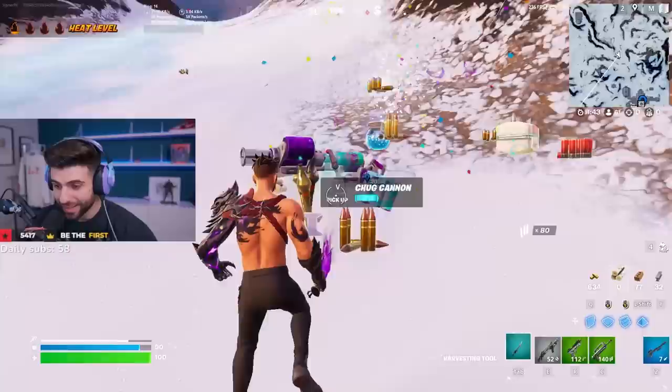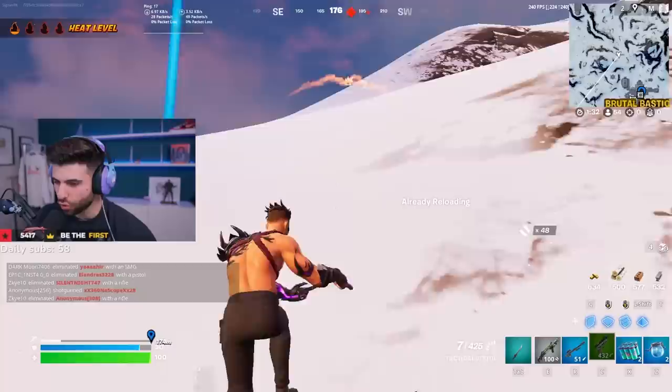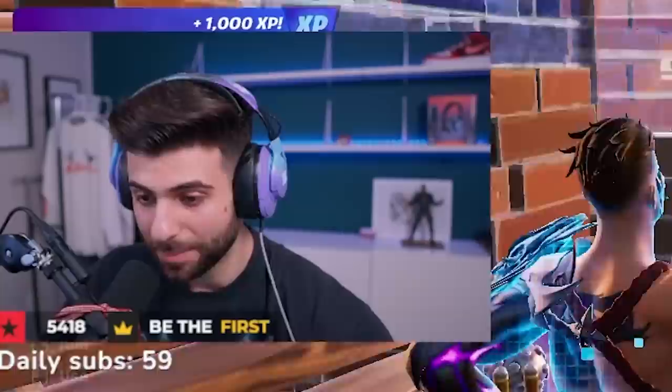This is huge. And as you can see, I have the heavy sniper rifle because Epic decided to also unvault like eight different things — the deagle, the sniper, dual pistols, P90, hand cannon, silence pistol. A bunch of stuff has been unvaulted. The shadow bomb augment is also fixed and has returned.